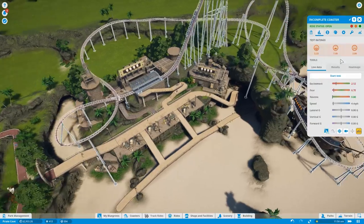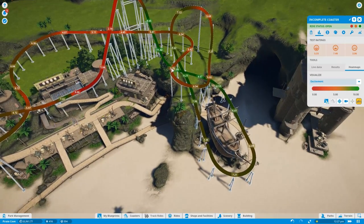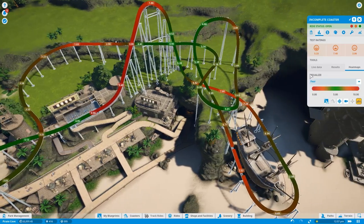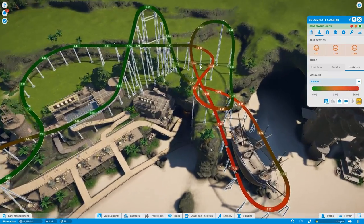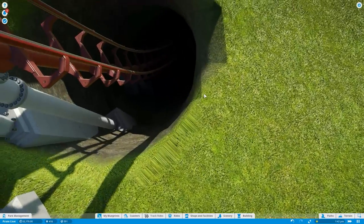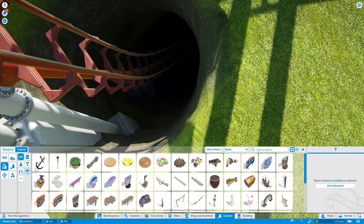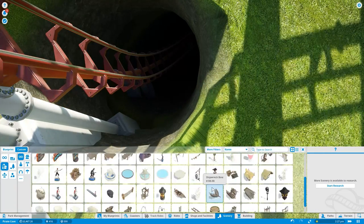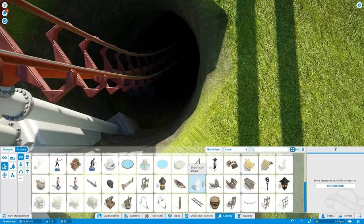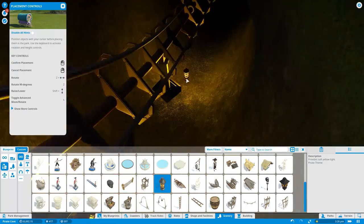Let's check the heat maps. In terms of excitement, a nice solid green line all the way around. This bit here isn't very exciting for some reason. In terms of fear it's quite fearful. Nausea — this is a bit nauseous but not too bad. We do need to put some lights in here because I think it would work. Props, lights — we just have a light box. Lanterns would work — I just want some sort of lighting.